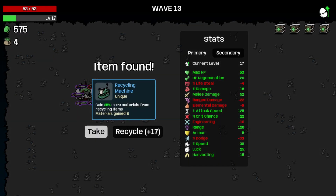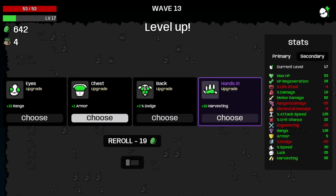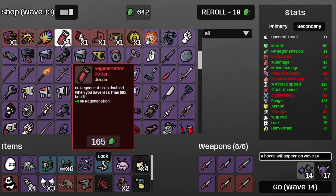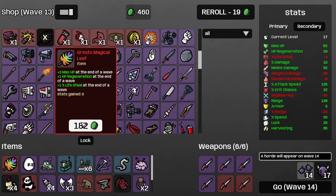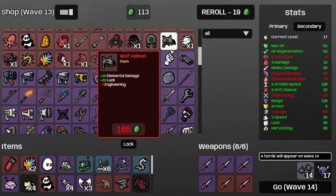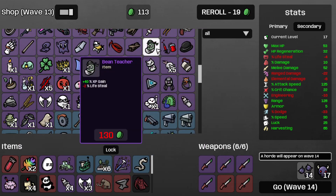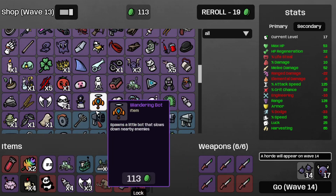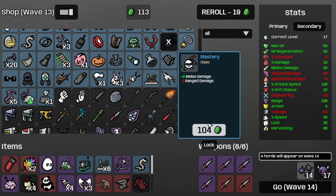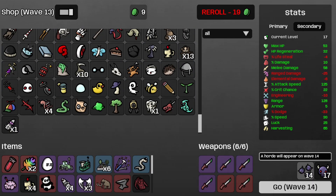And that's wave 13. Take the recycling machine and the garden, recycle the statue, take the tractor, get some more harvesting. Let's grab a magical leaf or two, then a regen potion. I could get some more Masteries — at least just one since that's all I can afford. Welcome to wave 14.